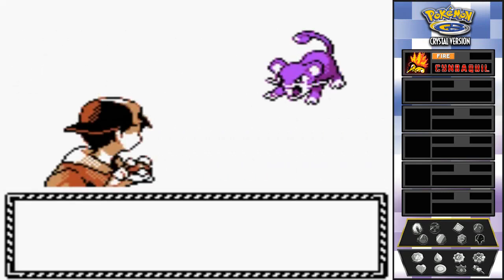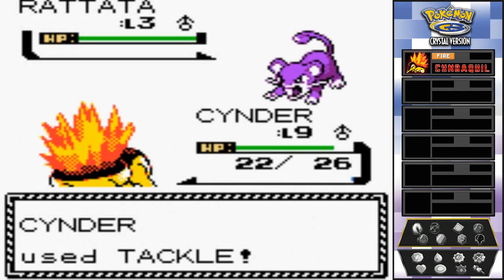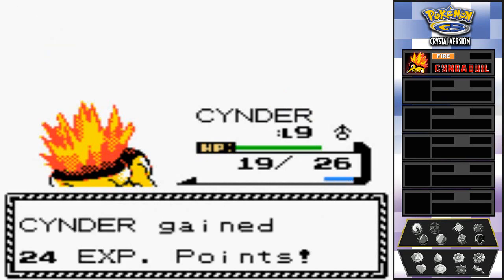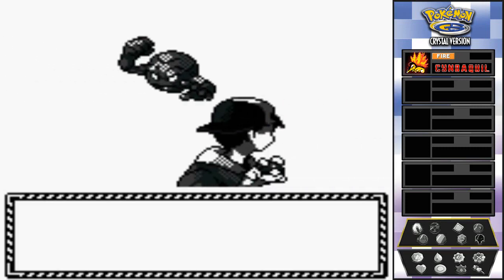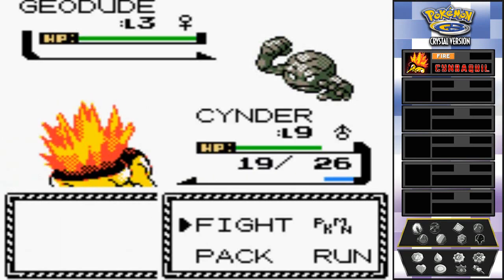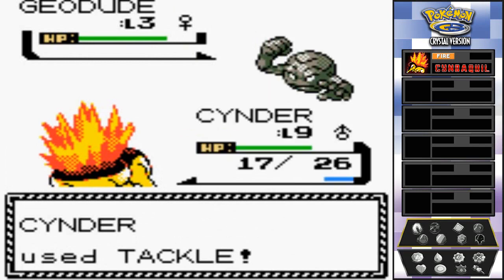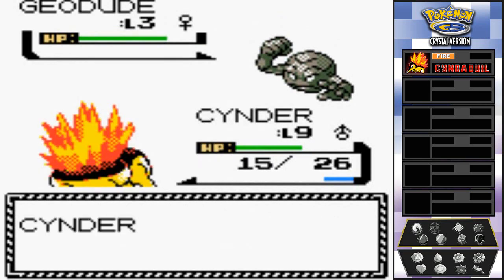If you guys are strategic, Geodude is actually very good against the very first gym, which is a Flying-type gym in Violet City. So this is the place to look for it. I'm just gonna keep tackling and leveling up. There's another Pokémon here too — look at that, a Geodude! Let's battle and see how we do. It is a very physically defensive Pokémon — you're not getting past this guy easily.